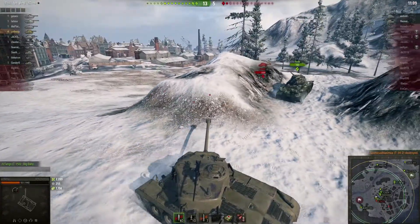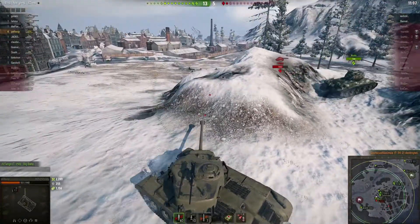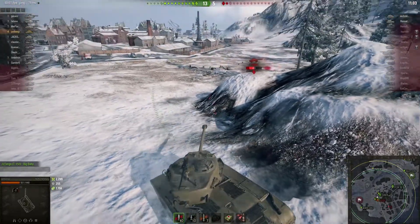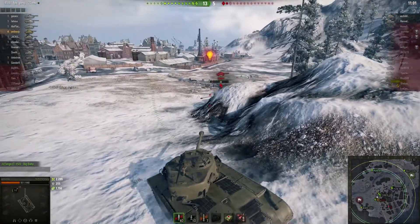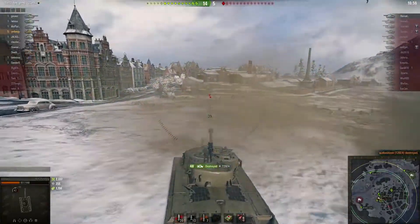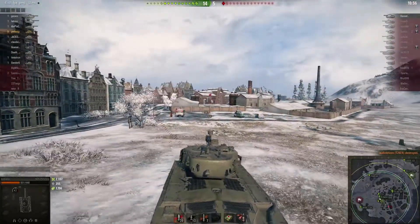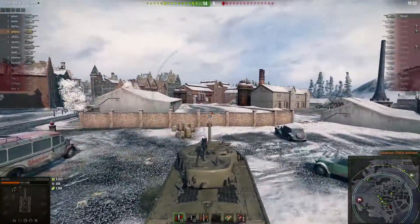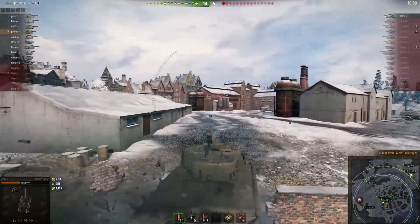Here's the slightly heavier brother of the Pershing — the T-26 Super Pershing — which has added armor on the front but it helps none whatsoever on the sides. I'm up to five kills; let's see if I can get that sixth kill and maybe get myself a Top Gun on this one.